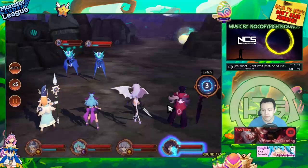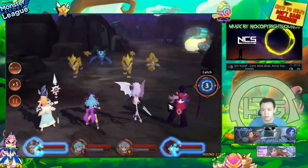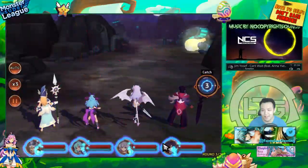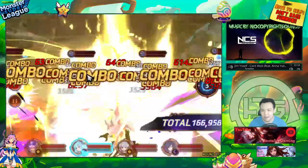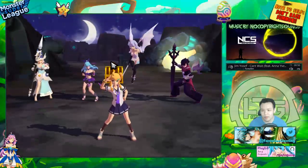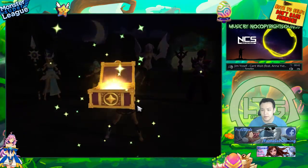Basically, after the first turn my Indra gets his bar full and he just one-shots everything and gets his bar full again. He one-shots everything, gets his bar full again. That stupid animation makes the run time slower by like two seconds. And that's it — that's all I've been doing every single week. So I get like 40 seconds per run. If it wasn't for the animation I can actually get 38 seconds — it's a little bit annoying.